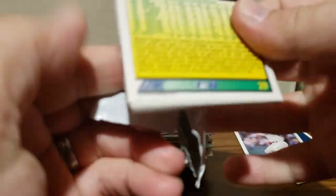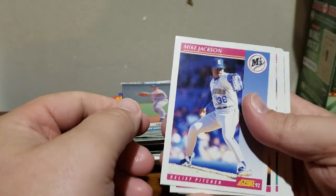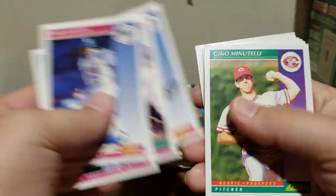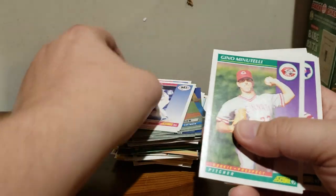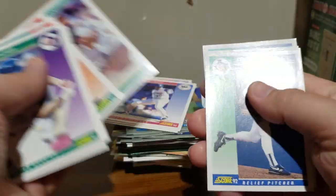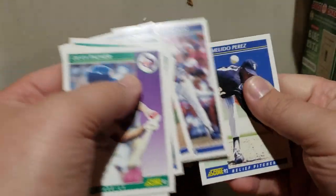92 Score - I haven't opened these up in a long time. Can't remember the last time I opened up a pack of these things. Quite a few of these cards are worn up. Dean Palmer, Rafael Ramirez, Lee Stevens, Harold Reynolds, Benito Santiago, Kenny Rogers, Darryl Strawberry, Juan Gonzalez, and Melido Perez.